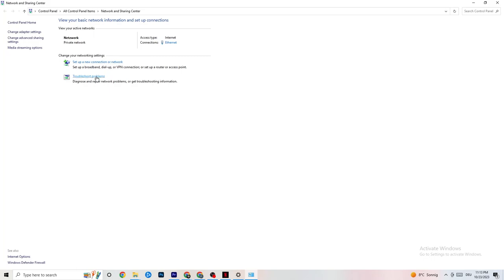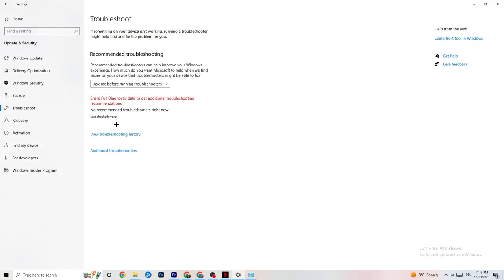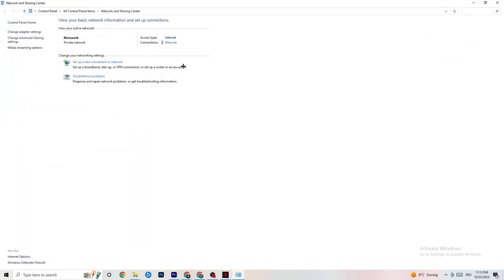Next, click on Troubleshoot Problems. You'll be directed to the Windows troubleshooter. If it doesn't find anything, you can close this down and go back.